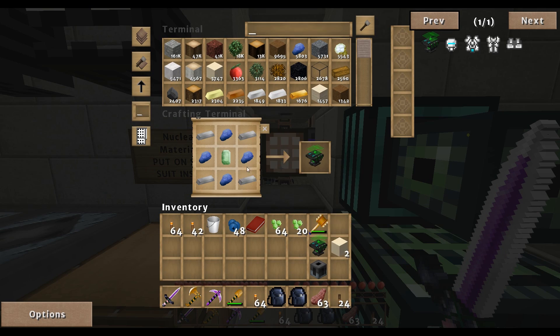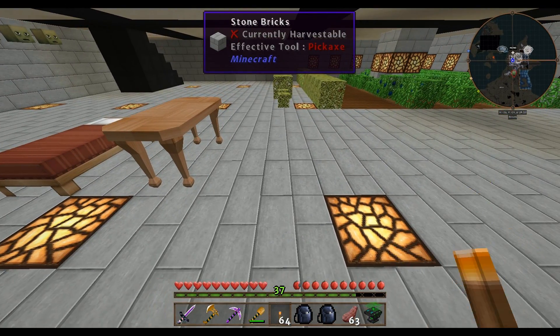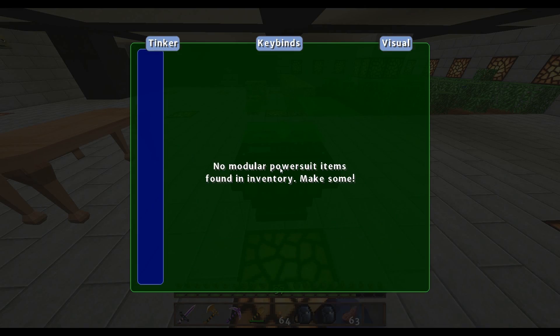We'll get the Power Armor table — as you see, it requires an Emerald, so good thing I got those villagers. I wasn't thinking ahead, I just got lucky. We'll place this right here. No module power suit items found in inventory — so that means we need to make the Power Armor stuff.